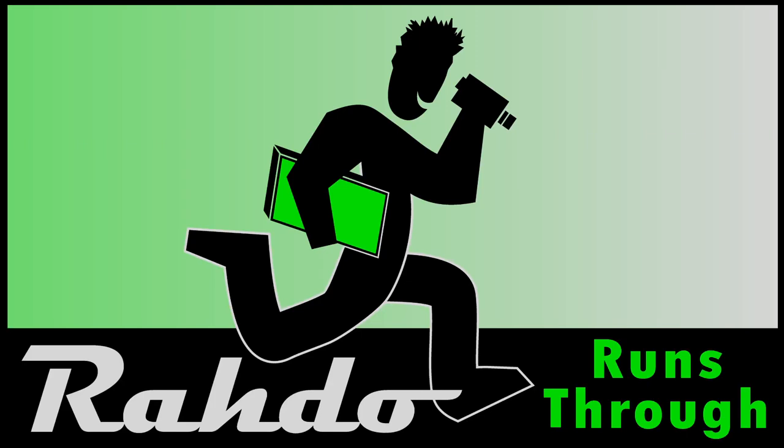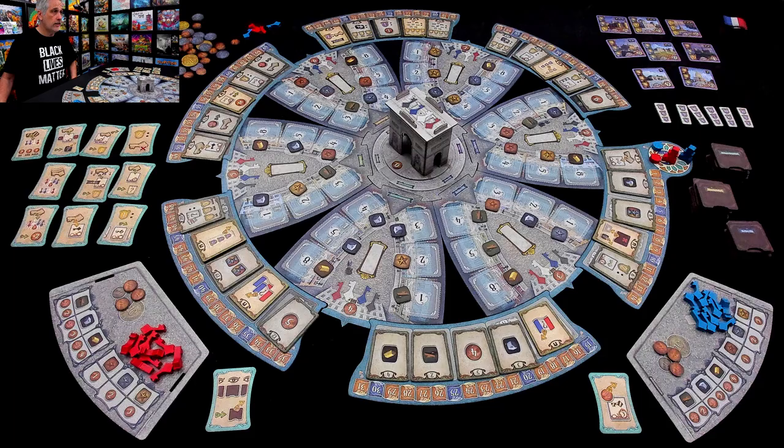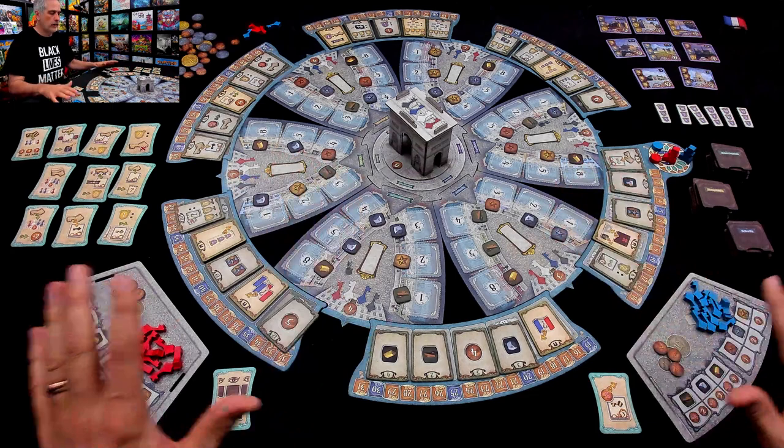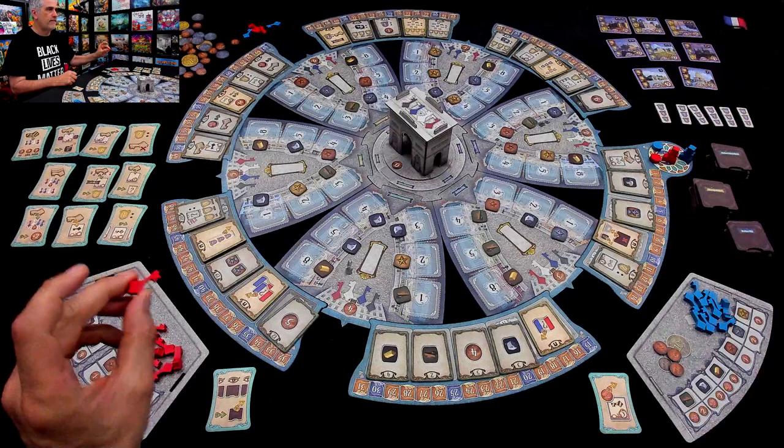Hey everybody, today we preview a prototype of Paris L'Étoile. But before I get going, please turn your subtitles on to the Klingon channel so that when I make rules goofs, you'll know what they are. Welcome to Paris, everybody. It's the early 20th century and we are real estate moguls trying to help develop the city into what will become one of the greats of the world, through careful investments to help build up various buildings and landmarks.